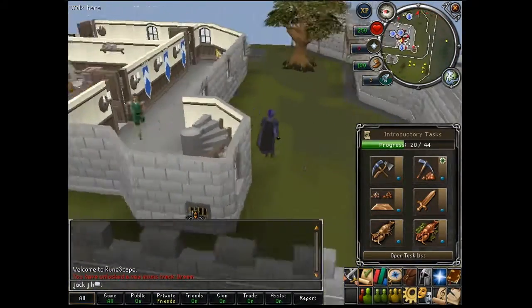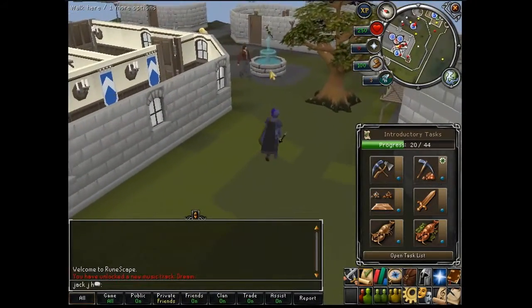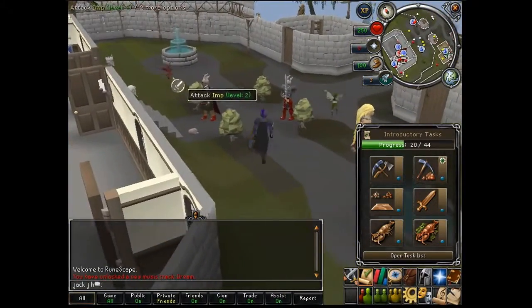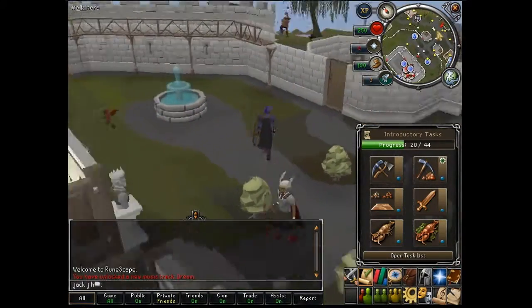So, this is where you start — a little town called Lumbridge. There's not that many people here, but all the people that there are are quite low levels, or quite high levels that kind of own all the little people who aren't that good basically. Like me, for instance.